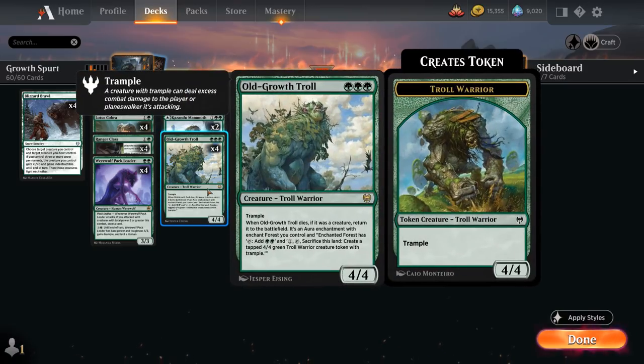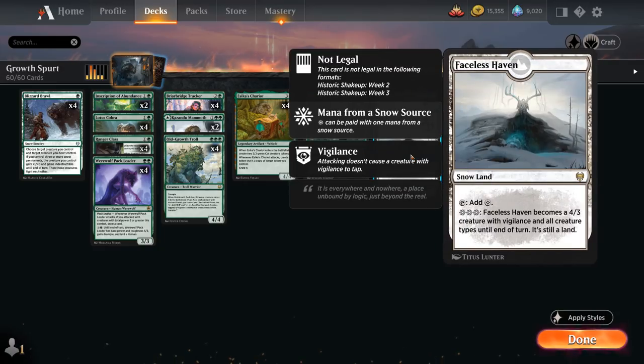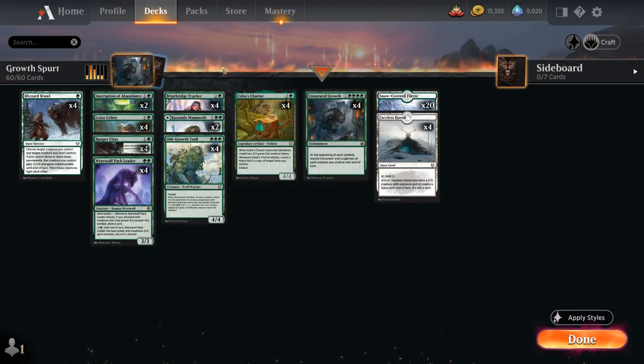Despite having cards like Old Growth Troll and Unnatural Growth that require a lot of green mana, it's still worth it to have Faceless Haven as a creature land, which shines in control matchups. And then 20 Snow-Covered Forests to complement our Mammoth, which can also serve as an extra land.